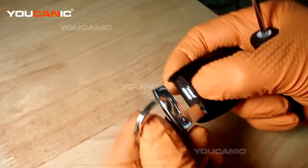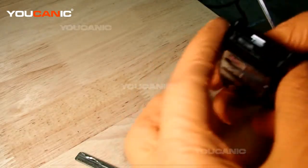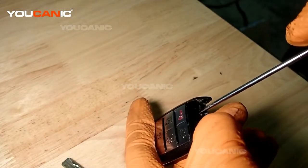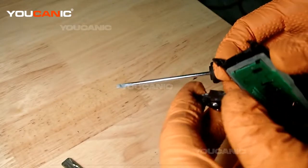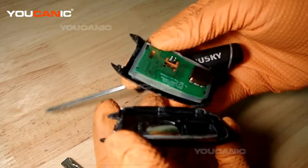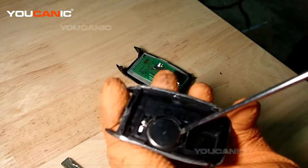First, you need to slide the manual key out by pressing that little tab and then pulling it out. Then you'll see a little indent right here — take a screwdriver and work your way around to pop the whole case open.